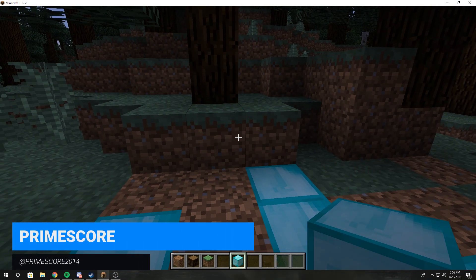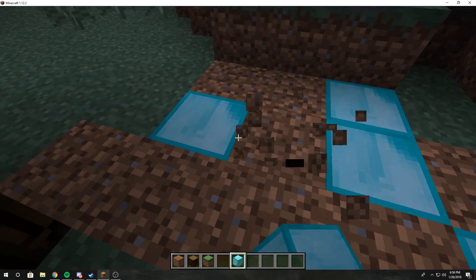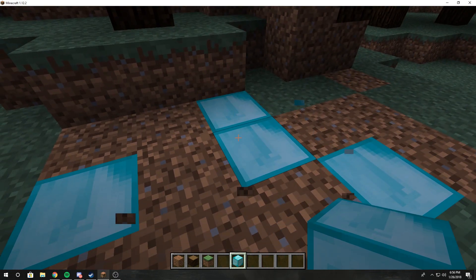Hey guys, it's PrimeScore and today I'm going to show you how to disable your spawn protection. By spawn protection I mean your spawn that is protected. If you're an op you can break these blocks, but if you're not an op and your server has operators on it, then you can't break these blocks.